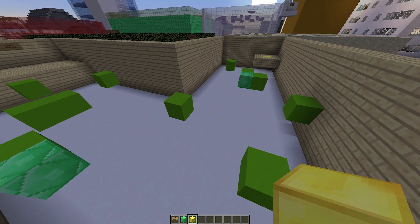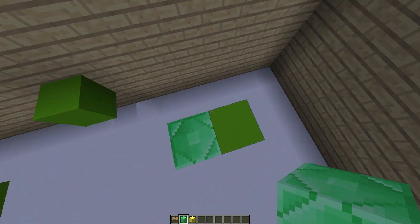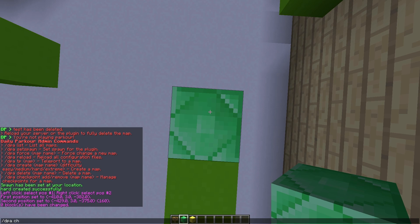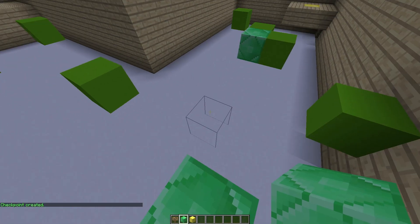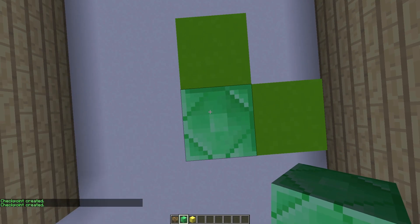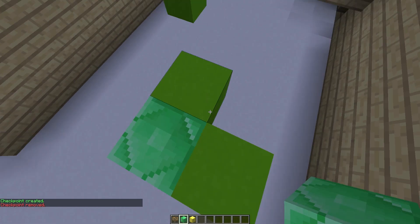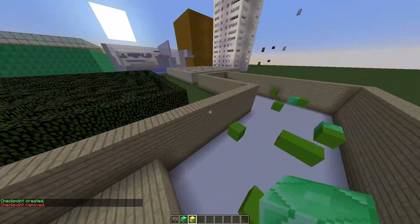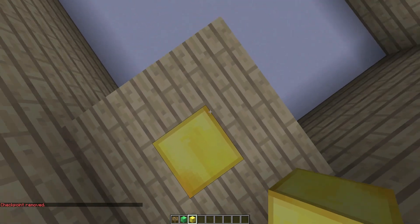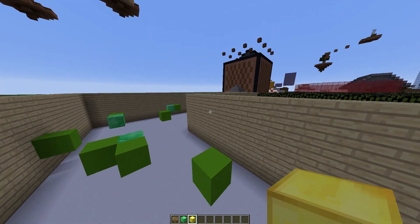Next we need to set a few checkpoints. All you need to do is grab an emerald block, pop it on the ground and step on it. Once you're on there, do /DPA checkpoint then add and then the name of the course, which is 'hard'. Once you've done that, the checkpoint is added and you can add a few more if you want to. You can remove them by doing similar commands - just instead of 'add' put 'remove' and that will remove the checkpoint. Finally at the end, grab a gold block and pop it down, and when players hit this they will win the parkour map.